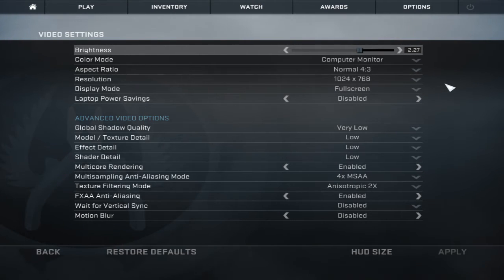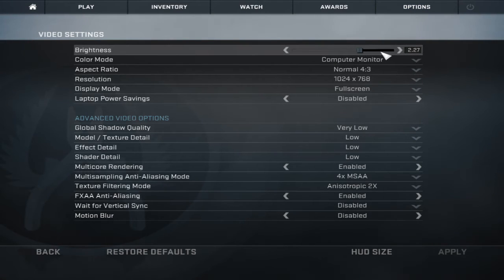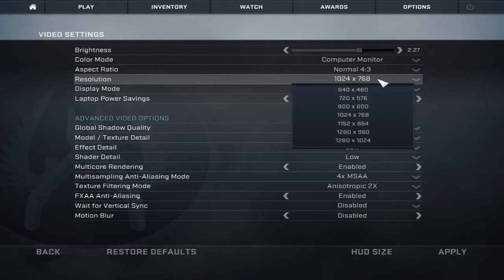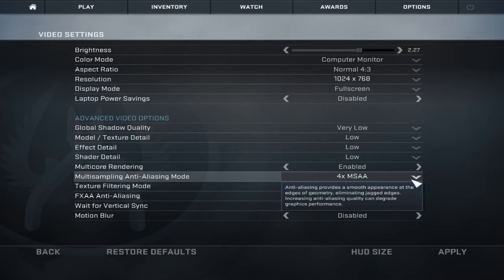Let's go. In video settings, brightness is up to your computer or your screen — whatever you want. I use 4:3 stretched on the video settings to get high FPS, low resolution, because CS:GO can't handle high resolution so well. Put everything on low.